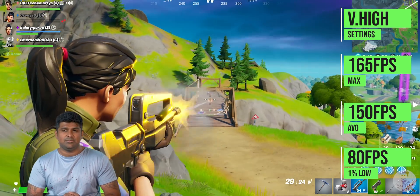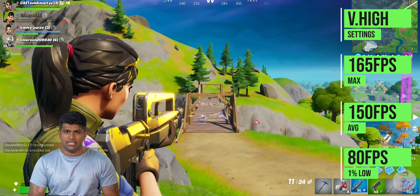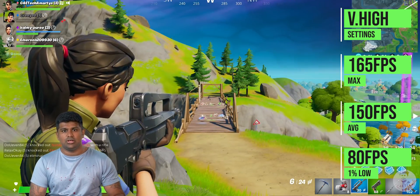Looking at Fortnite average FPS, it reaches 190 FPS. The game target is 60 FPS. If you look at the 1% low, you can see it's 80 FPS.